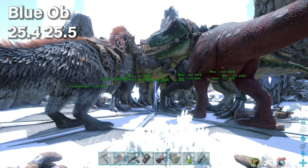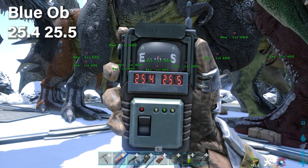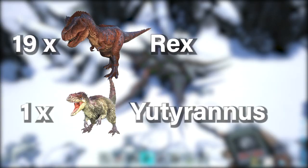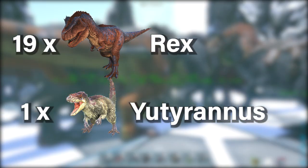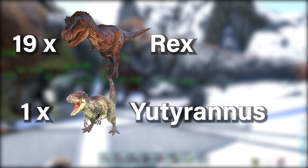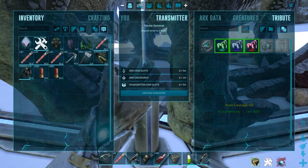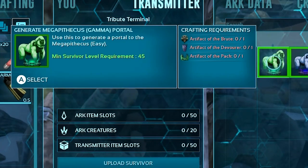Now we're looking at the next boss, the Megapithecus. This will be done at the blue obelisk at these coordinates in the snow biome. It is cold here, so pack fur armor. The dinosaurs for this fight are 1 Yutyrannus and 19 T-Rexes. To start in Gamma difficulty, use those three artifacts: Brute, Pack, and Devourer.